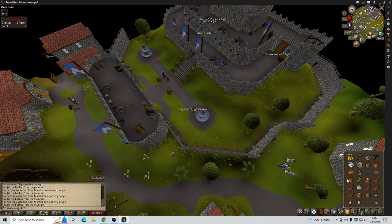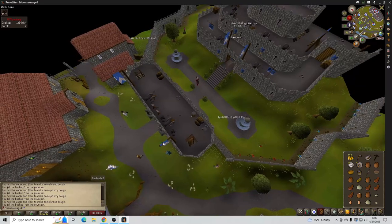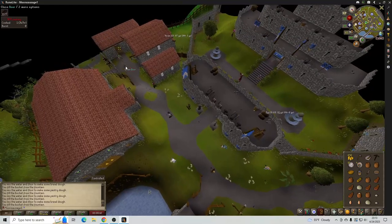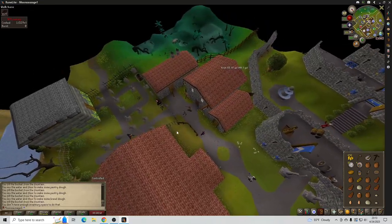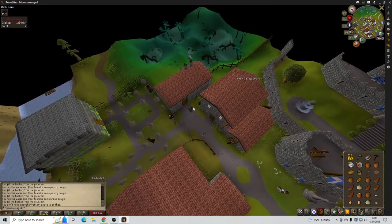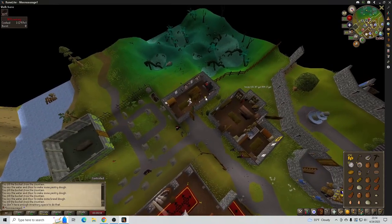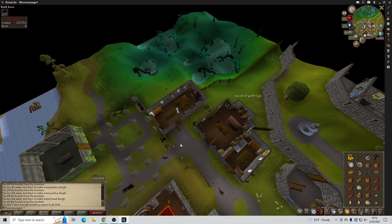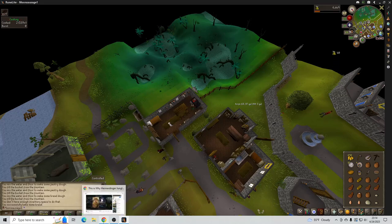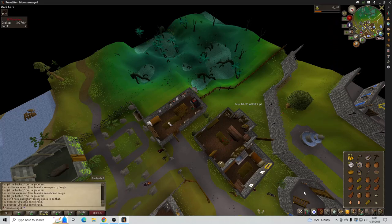Two more — drop an egg. We're going to get one more water and then go back to the cooking range. Oh, I don't have any inventory space — that sucks. So I'm going to take some bread dough, put it on the range, and cook it to make some bread. Now for the pastry dough, you have to take it and stick it in the pie dish — that creates a pie shell.